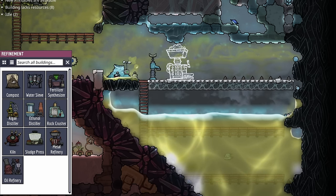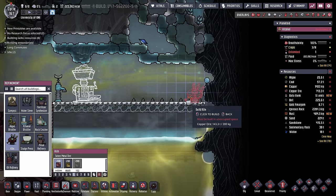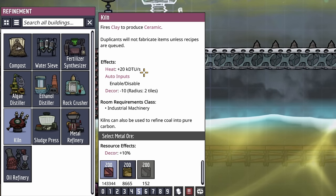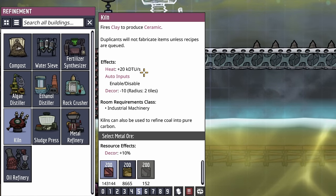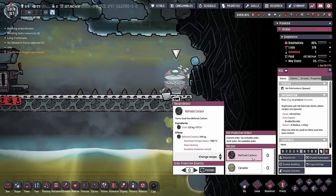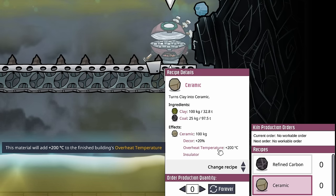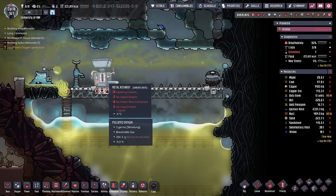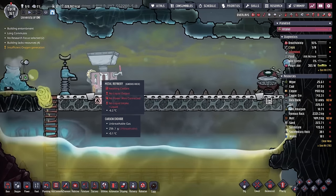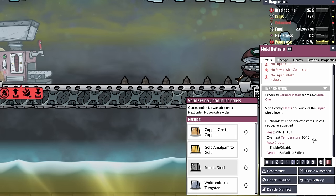Now that we have access to this wonderful cold biome and we don't have to worry about the heat we produce too much, we can also put down a kiln. The kiln can be built out of just about any metal ore and it is unique in the fact that it produces a lot of heat, but it itself does not have an overheat temperature. Once we finish the kiln, we're given access to two more materials: one being refined carbon, which will be used in the production of steel, and the other being ceramic. Buildings built out of ceramic have an overheat temperature of plus 200°C. So if you were up against the wall and had to build this metal refinery in a biome that was not cold, you can put down your kiln, make enough ceramic, and then build the metal refinery out of it — it would go all the way up to 275°C overheat.